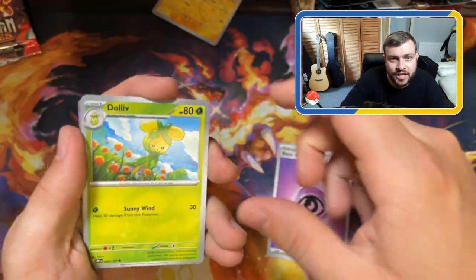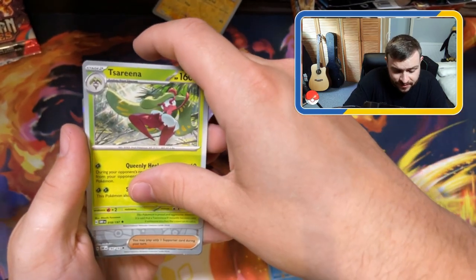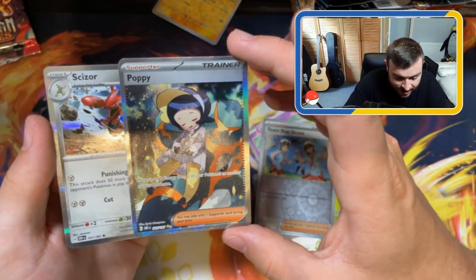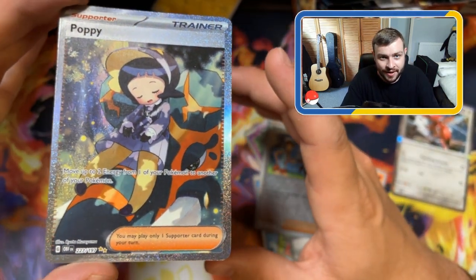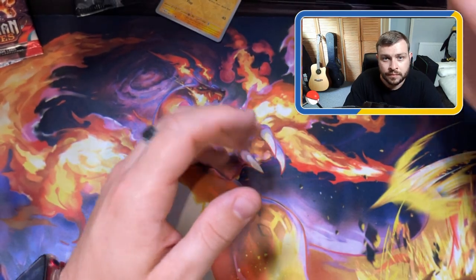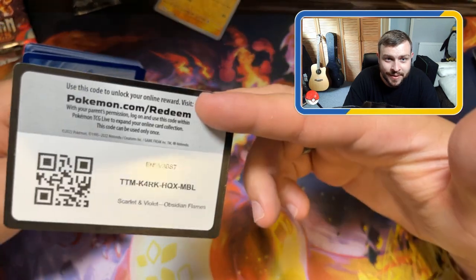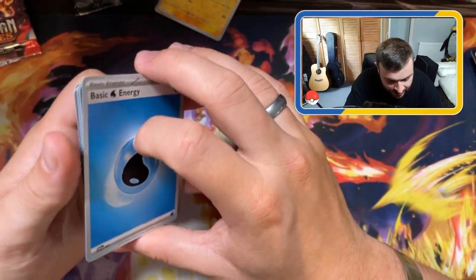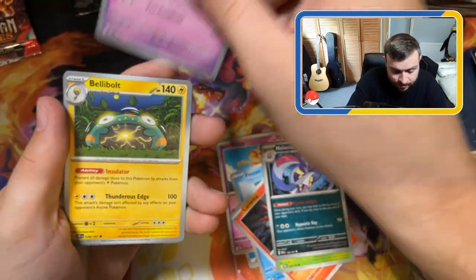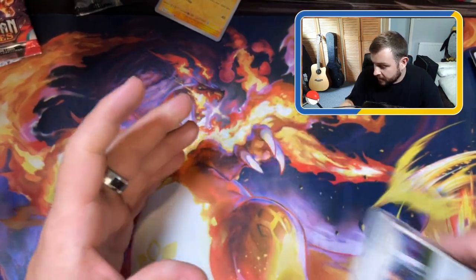Basic energy, Dolliv, Tinkatuff, Surskit, Numel, Pokemon League Headquarters, Lunatone, Toedscruel, Team Star Grunt, and a Poppy Full Art - oh nice! I think that's one of the rarer ones actually, and behind that we have Sizar. Poppy Full Art - very nice looking card, I believe this is one of the rarer ones. Can we get that Charizard EX special illustration rare? That would be the card to pull - that's the best card in this set. Energy, Voltorb, Finizen, Lavastar, Foongus, Malamar, Grumpig, Bellibolt, Paldean Full Holo, and a Geeta. Another Geeta - too many Getas.